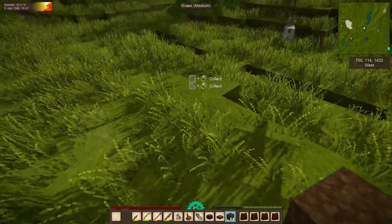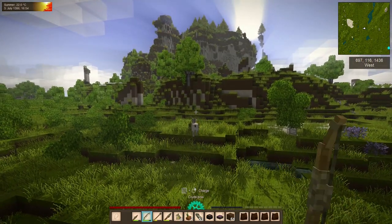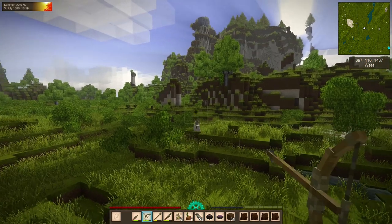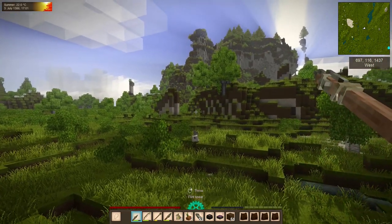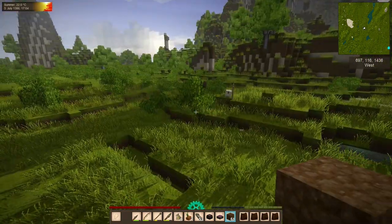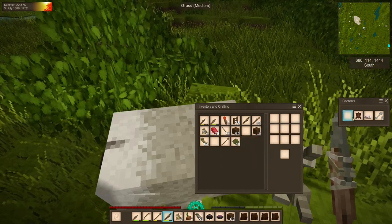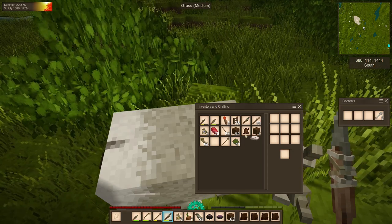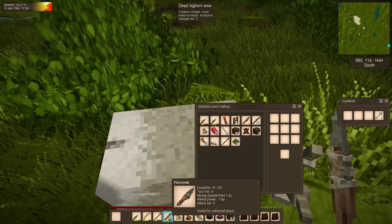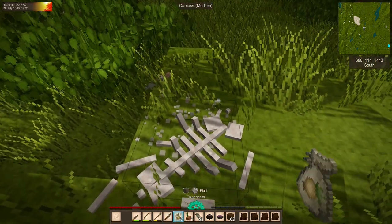We're going to make a little pillar right here, take aim — and she is down. He did not even notice. Creature weight is good, meaning she'll give us the full complement of meat. That is a lot of meat: one large rawhide, one lump of fat which is what we're here for, and five bones. I might chuck something to make room for those bones — let's get rid of this knife and keep the bones.